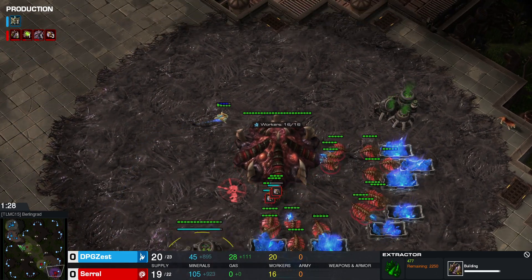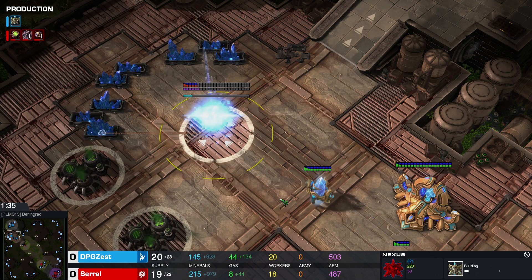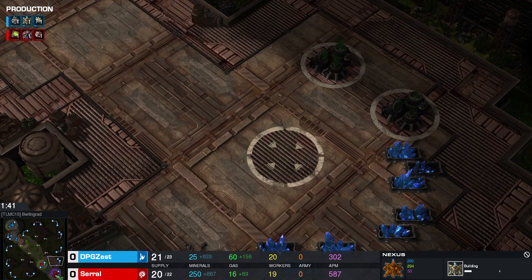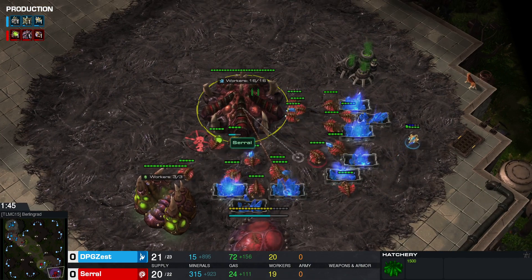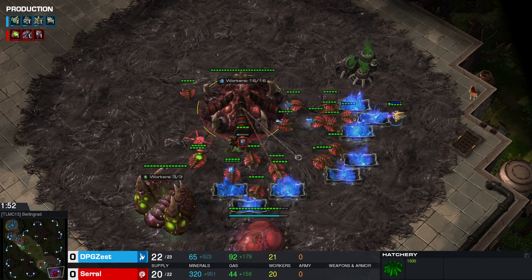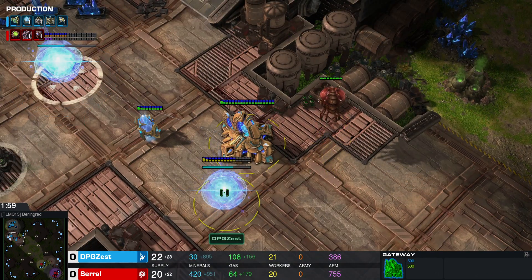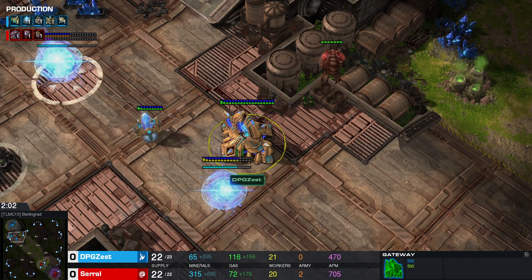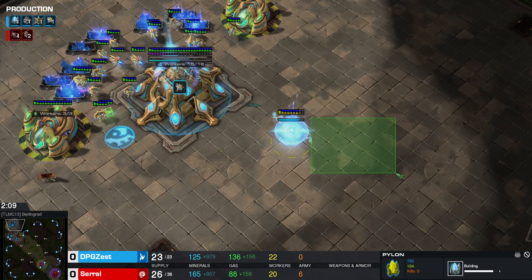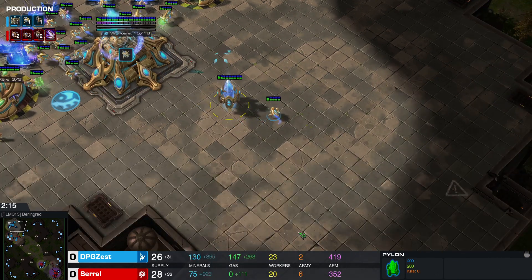Pretty standard build order here. Zest takes his expansion, and Serral also takes his expansion around the 2 minute 30 second mark — and actually takes his other expansion point as well. The map they're spawning on is Berlingrad, I believe a 2-spawning-location map. Serral's Overlord arrives and sees Zest's wall with the cybernetics core and gateway. A second pylon is being built in the main from Zest, who might continue with a Stargate very soon or perhaps a robotics facility.